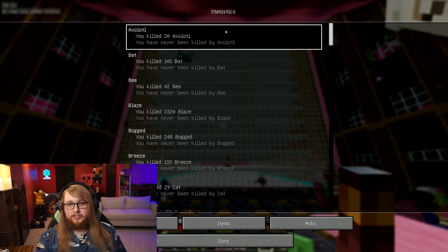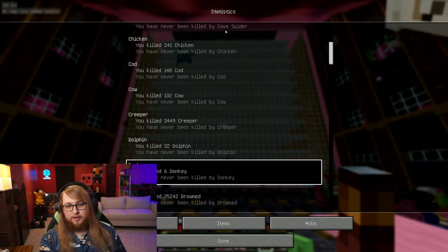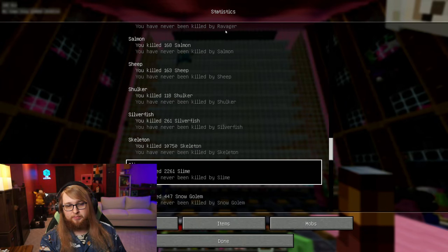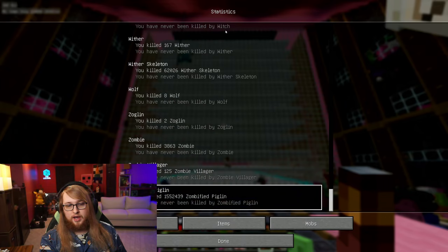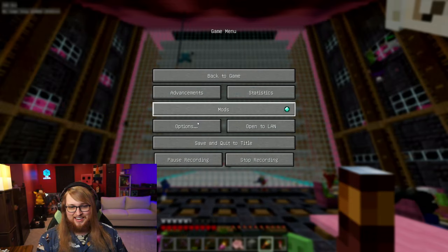On to mobs — I'll quickly scroll through these for you guys to see all the mobs we've killed in this world. Any absurdly large numbers I will point out. There are going to be some big numbers: 10,000 skeletons, that's all right. I've killed two wardens — nice! 62,000 wither skellies, and is that 1.5 million piglins? Nice.